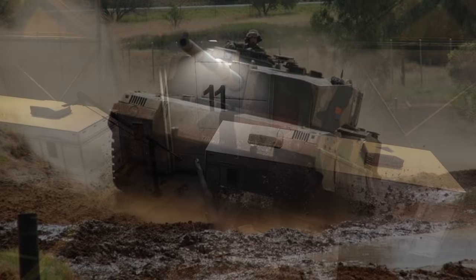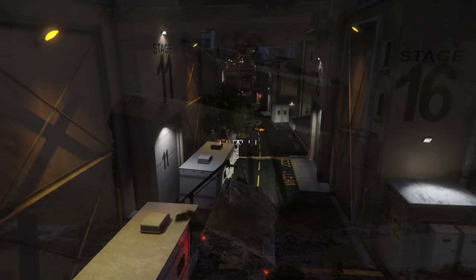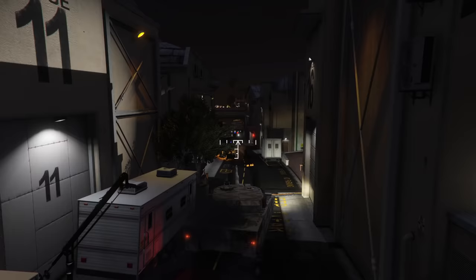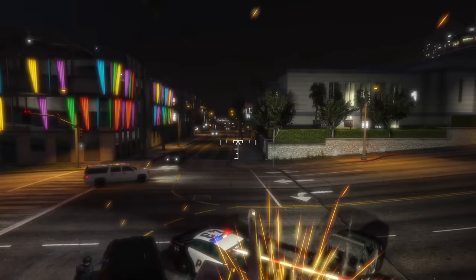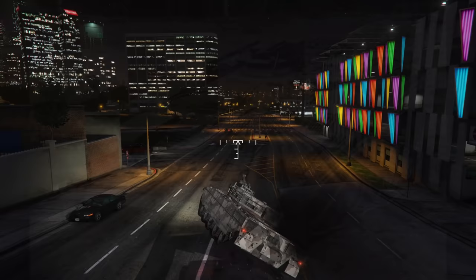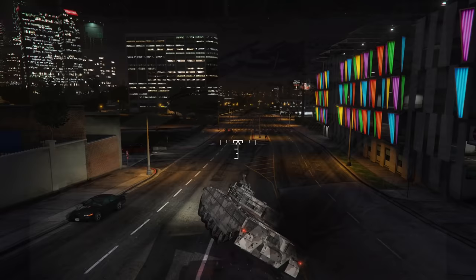Another tank the Rhino looks extremely similar to is the TTD, or Tank Technology Demonstrator, from South Africa. With this being a lesser known vehicle though, I highly doubt Rockstar was inspired by that rather than the Leopard. Although it may seem silly that this vehicle can be used by one person, there are some tanks in the real world which share this capability. Most notable of these is the Swedish S-Tank, which has its controls mirrored to all of its crew, allowing any of them to drive or shoot, coupled with an autoloader. Obviously this is not the reason why the tank functions this way in the game, but I figured it was an interesting side note that some of you may not have known.